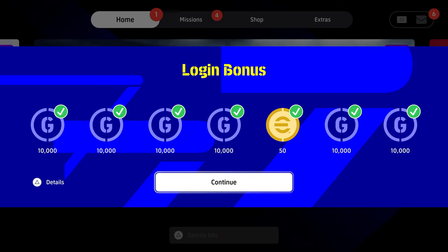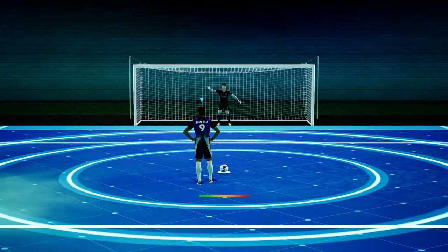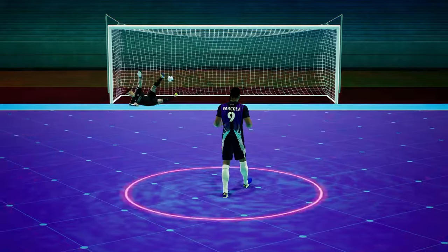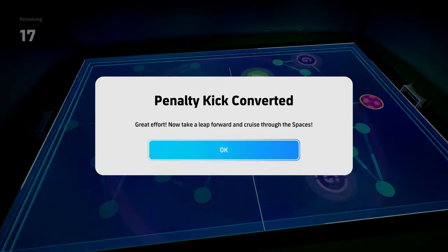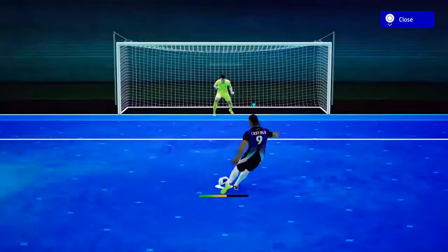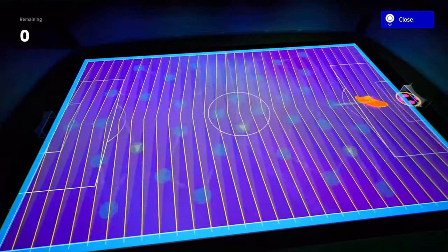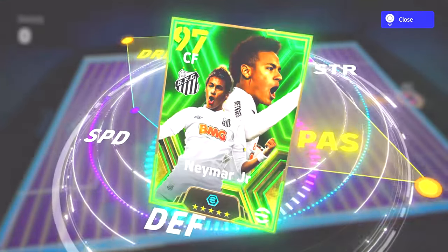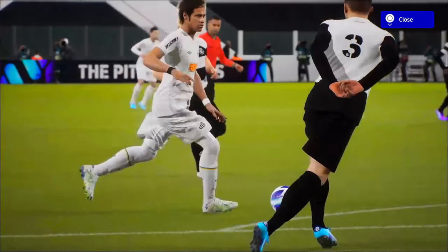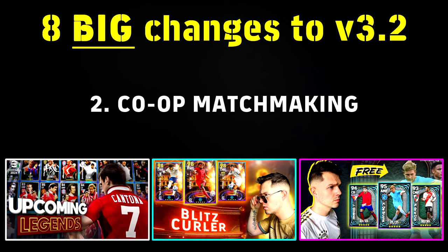The first new addition is a brand new mini game that coincides with your login bonus. In this mini game you just have to score a penalty — I usually aim for bottom corner, full power, and we usually score. As you advance and score loads of penalties, you will eventually get a free Neymar. Roughly around two days from now, on Tuesday after maintenance, you'll be able to log in and once you've scored all your penalties you will be able to get Neymar. I have a full video on tips and tricks — link is in the description.